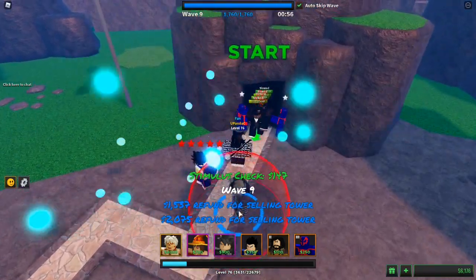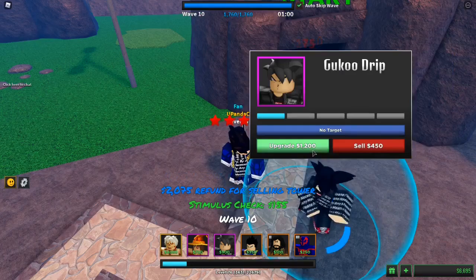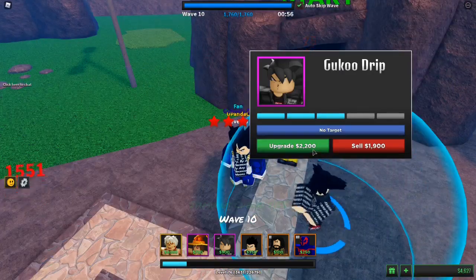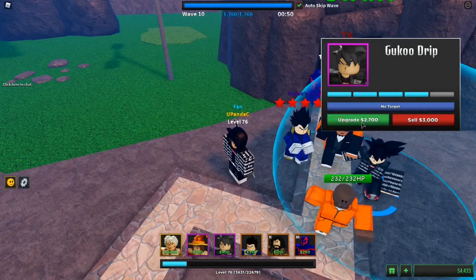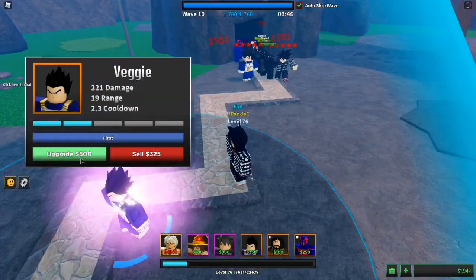Basically, Goku Drip costs 900 to place, 1200 for the first upgrade, 1700 for the second upgrade, 2200 for the fourth upgrade, and 2700 for the last upgrade. I'll just have a backup video down here.